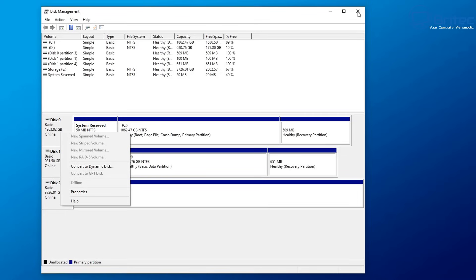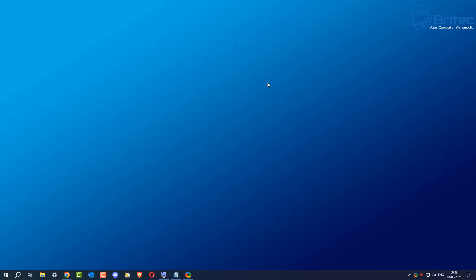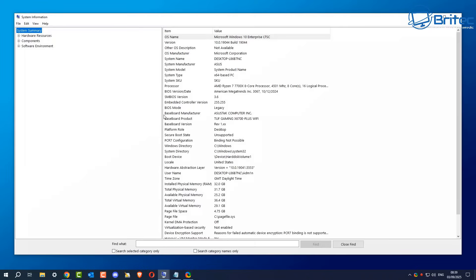I'll show you a way to convert to GPT without losing any data, and I'll show you how to go into the BIOS and make some changes there as well, so you'll be able to play all your favorite games. All modern games normally need these requirements nowadays. Let's go to System Information — just type 'system information' — to check whether your computer is eligible to play this game.